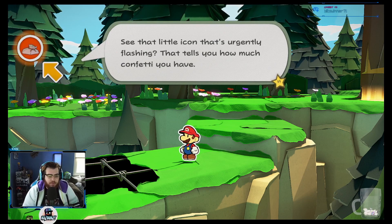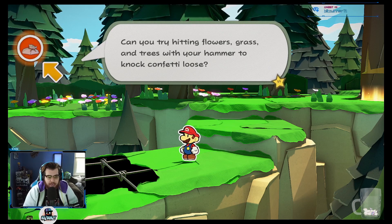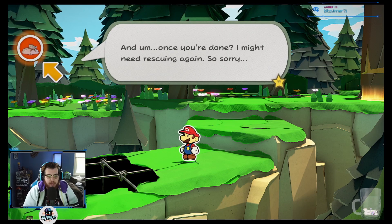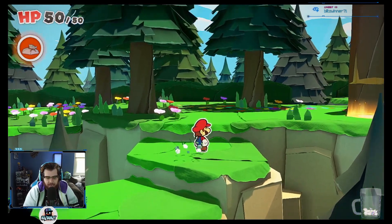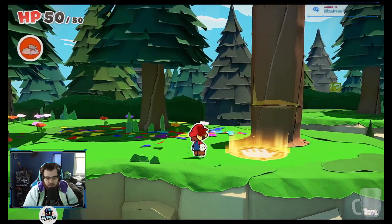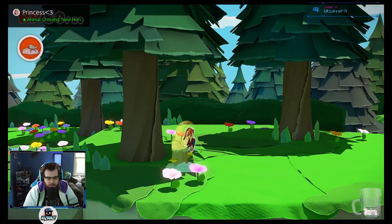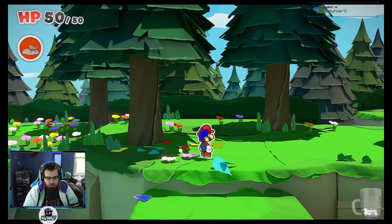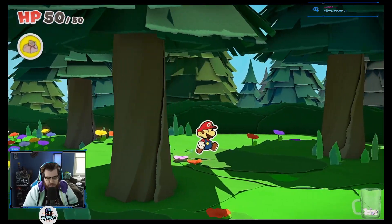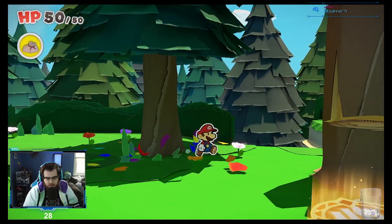See that little icon that's urgently flashing? That tells you how much confetti you have. Can you try hitting flowers, grass, trees with your hammer to knock loose confetti? And once you're done, I might need rescuing again. I'm so sorry. It's okay, we forgive you, Olivia. Just inconvenient. This is like Color Splash where you can fill up like the color hammer, which I thought was a neat idea.